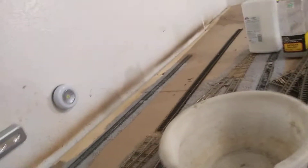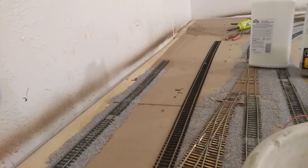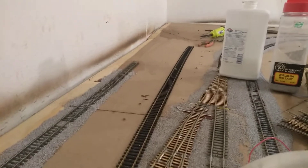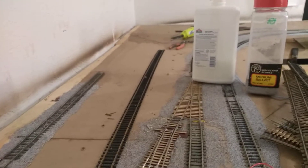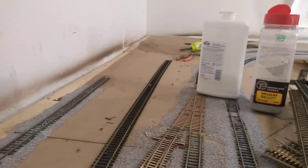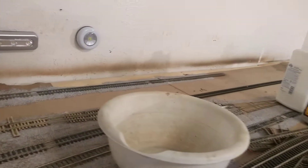Now over here, since we got all the yards and everything done, this switch here is going to be part of the line going into the wash rack and to the holding facility for the engines. The outbound and inbound engines will come over here to this facility. I'm still debating on how I'm going to do that — that's why I haven't touched it yet, because I have a lot of space over there for that. I also have to put that switch in for the depot when I take this track all the way around over there.